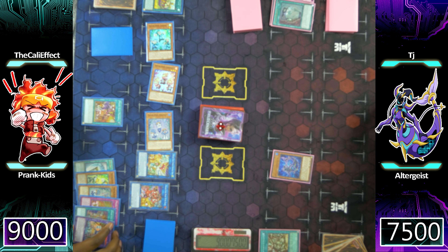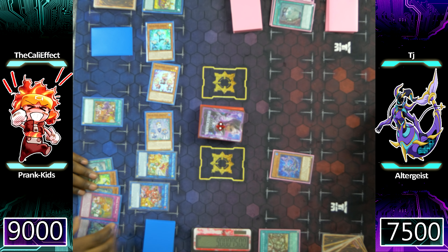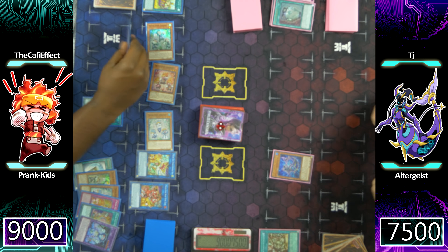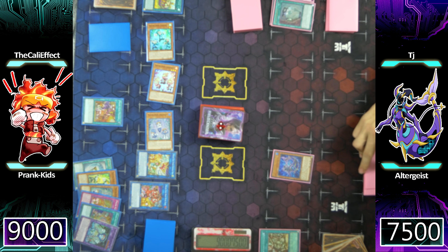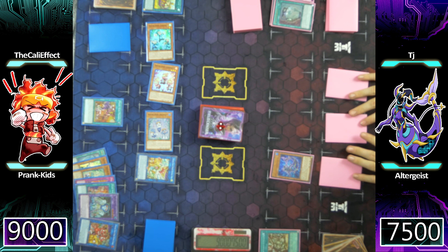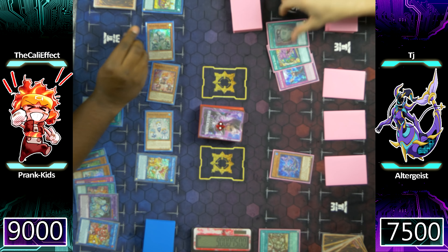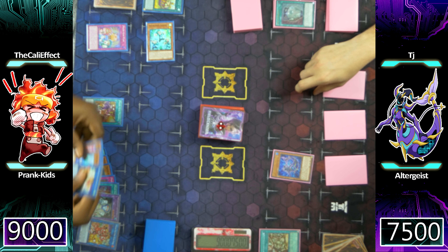I figured I'm going to use Weather Washer's effect to special summon Prankids Do-Doodle-Doo and Prankids Bow Wow Bark to my side of the field. TJ is still going to inflict that 500 damage and try to figure out what card he's going to send to the graveyard. The Prankids monsters are just really hard to deal with when you play them fresh and don't understand what's happening. Personally, he definitely should have hit the back row. One of the strongest cards in Prankids is the trap card Prankids Plan, allowing me to link summon on my opponent's turn.